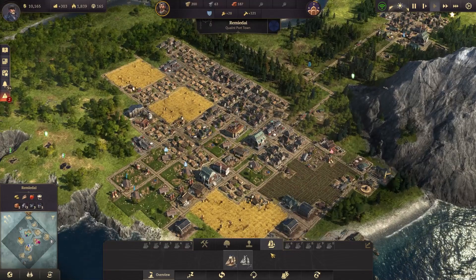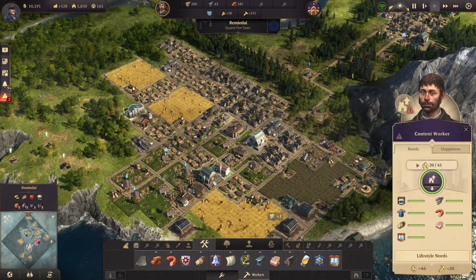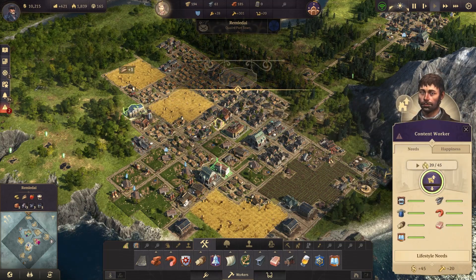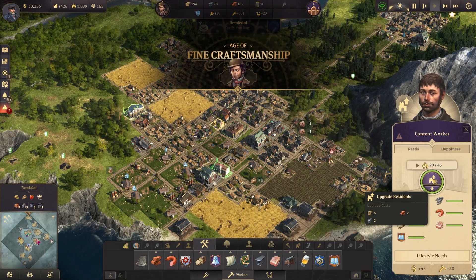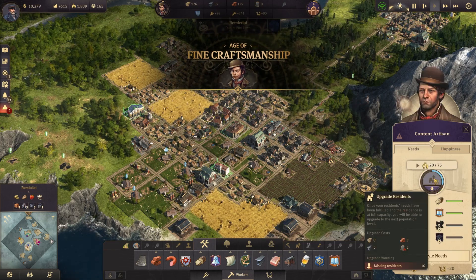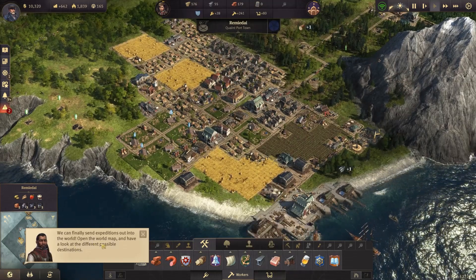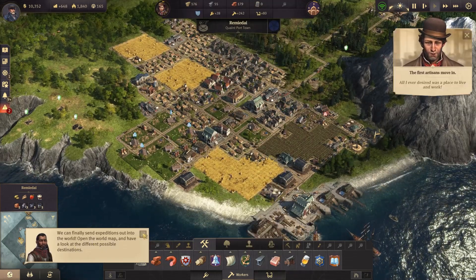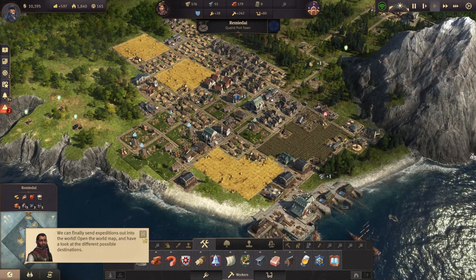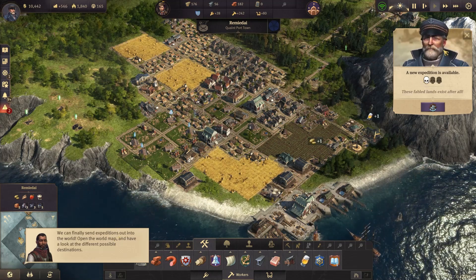Let's check and see if we can upgrade anybody. Oh wow, these can all be upgraded! The age of fine craftsmanship. We'll go ahead and upgrade a handful of these guys to artisans and take a look at our tech tree here. Expeditions — 'All I ever desired was a place to live and work.' We'll take care of you, don't worry. 'These fabled lands exist after all.' We're not going to get into those just yet, that might have to wait for a little bit.